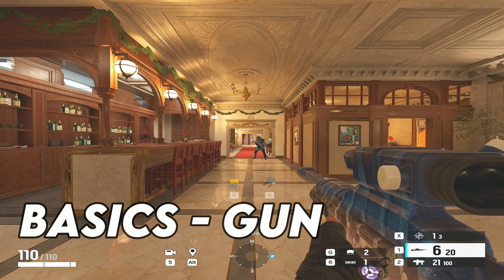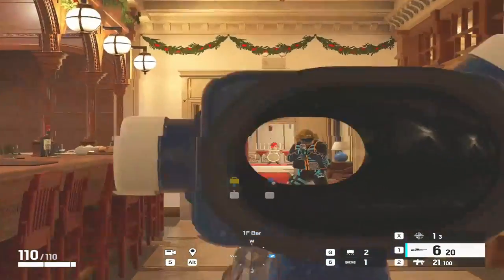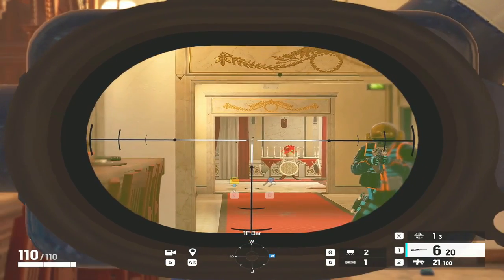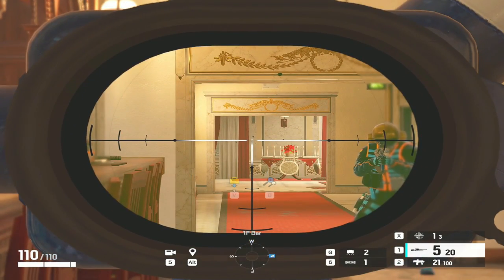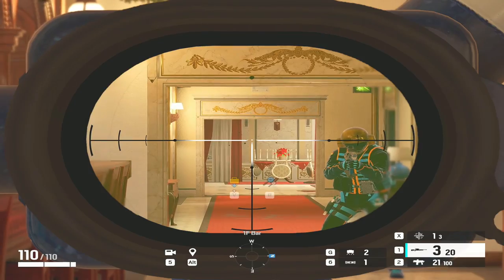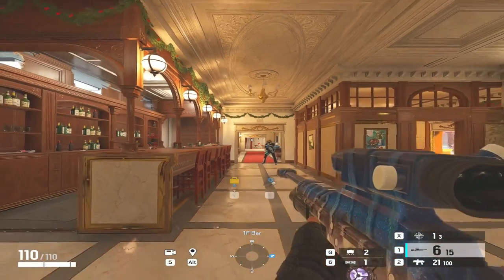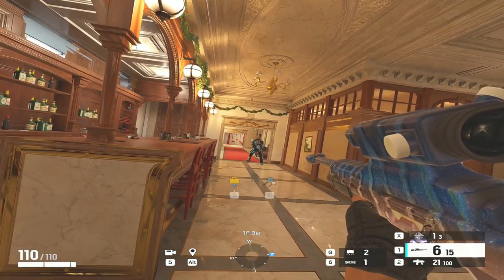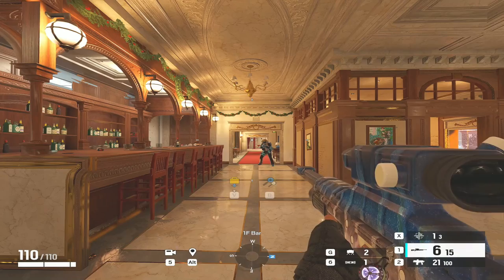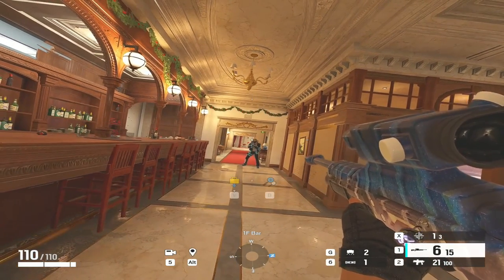Getting started with the basics — we normally start with the gadget basics, but we're going to have to start with Cali's weapon because it's so unique. Like any other sniper, you can change your magnification from 5x to 12x. One thing of note: you can stay zoomed in while you pull the bolt for your next shot. In some games with bolt-action snipers you have to scope out and back in — it's not like that with Cali, you can stay zoomed in.